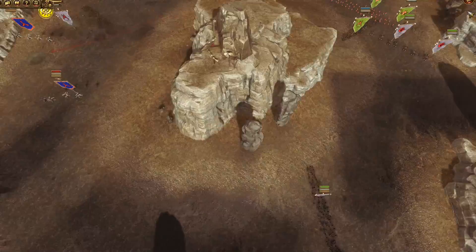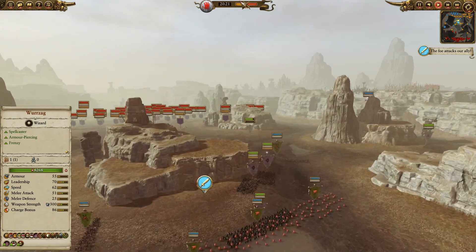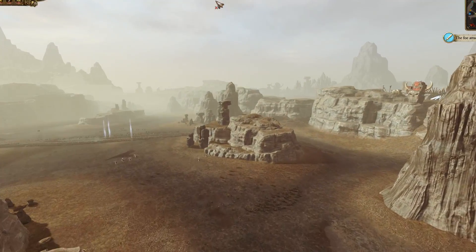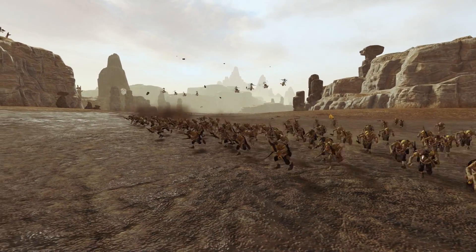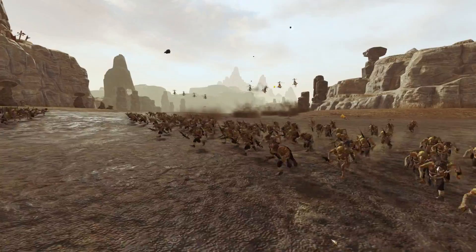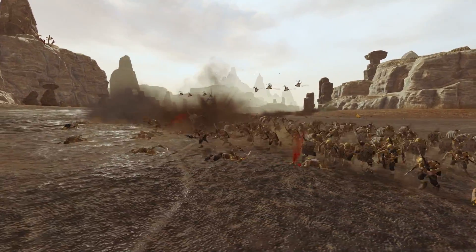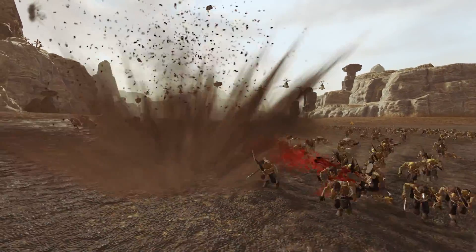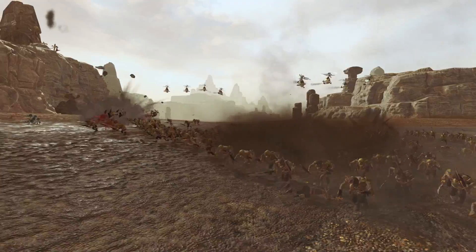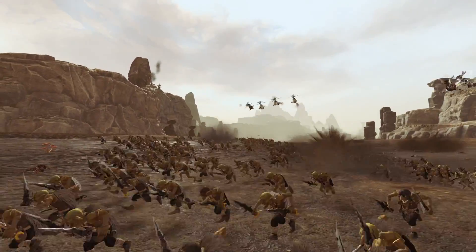Meanwhile the dwarves are nice and buttoned up on this side with a lot of defensive forces. We can look at my preliminary scouting troops — nasty skulkers trying to push forward just to see what was going on, and we're drawing the ire of the dwarves who are unloading on us. There's going to be flight of the Valkyries happening here with tons of these guys coming in to support, while their artillery is just bombarding our position.